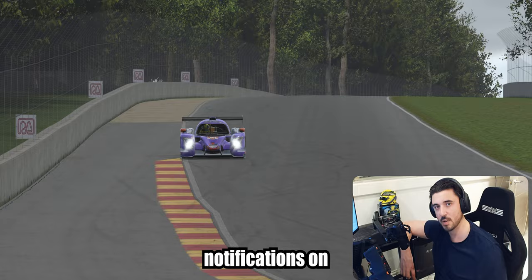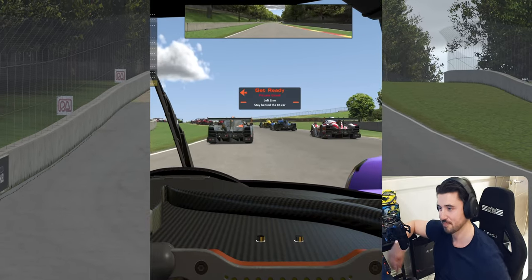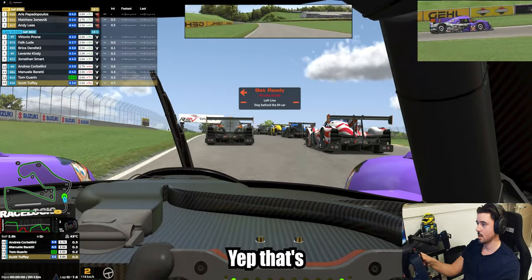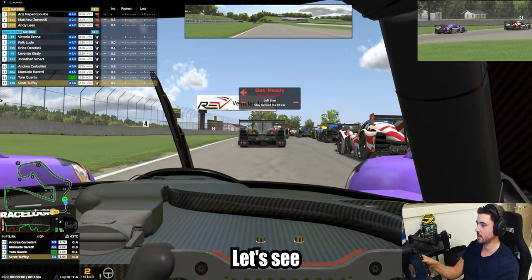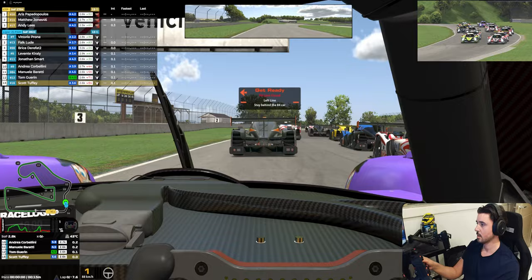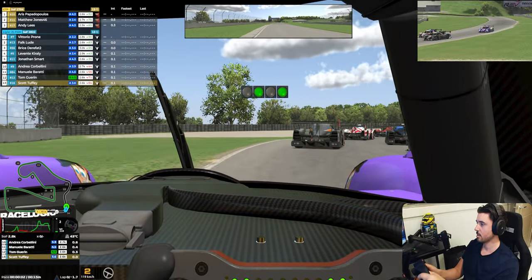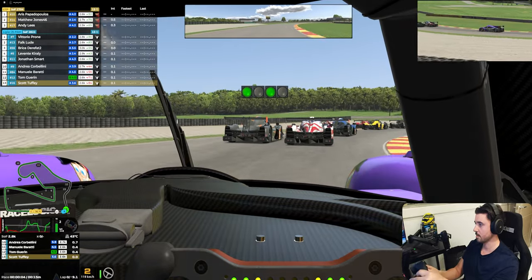Remember to hit that like and subscribe button, turn those notifications on, and enjoy! Okay, let's try to avoid the turn one cluster — yeah, that's the plan, Jimmo. Starting from the very back, green flag before the first corners. Road, good, didn't it?